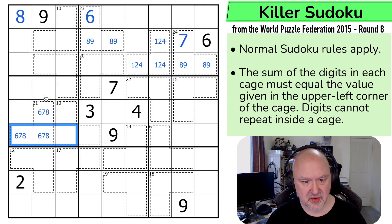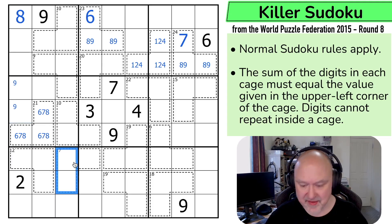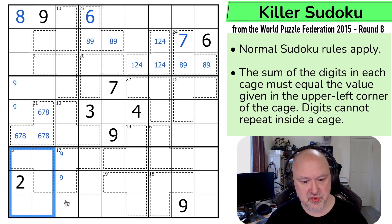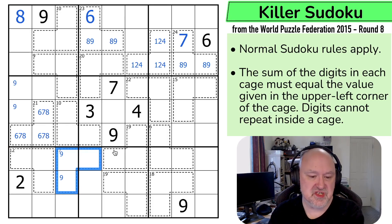Nine is not in any of those. I can't put a nine in a 10 cage — a nine there would mean those need to sum to one. I can't put a nine in a nine cage — that would mean those need to sum to zero. So there's no nine in any of those. Nine is in one of these two by Sudoku, which means the 17 cage contains a nine and the other two digits must sum to eight.